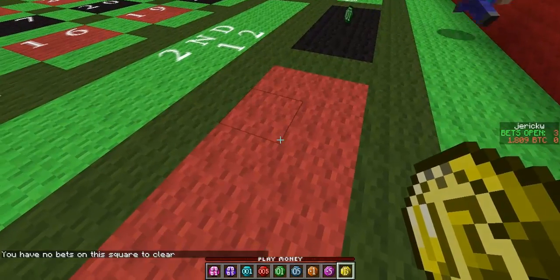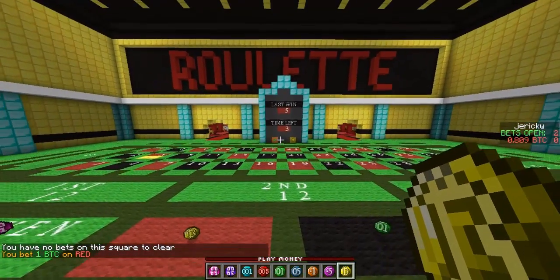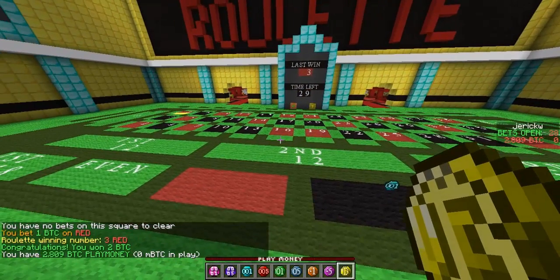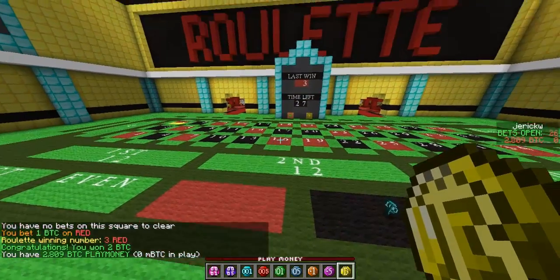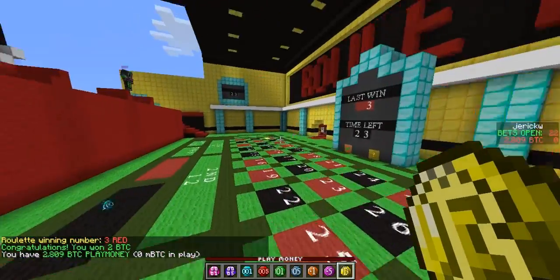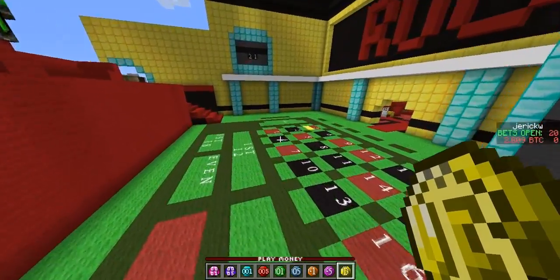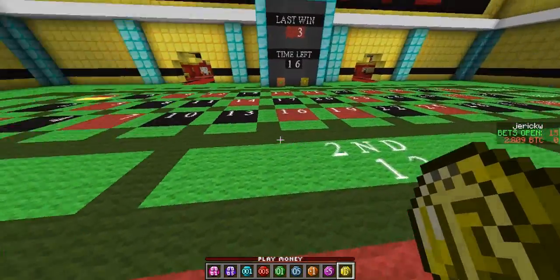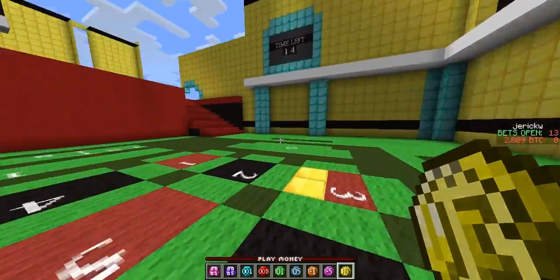Let's bet on red — and we won! I'll show you the last wins board over here. It shows all the last wins, which is zero — half of the wins lately. And this isn't a double zero board, so that's good. This is European roulette. But that's all just roulette.